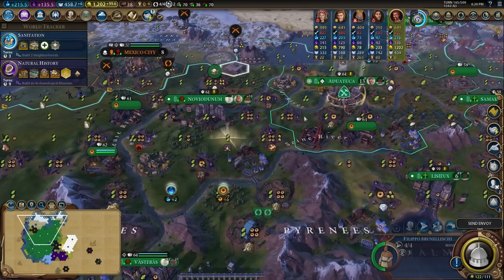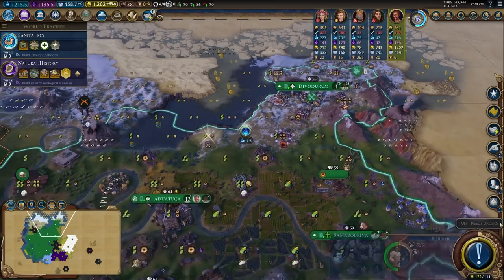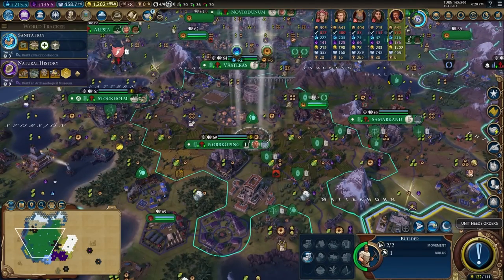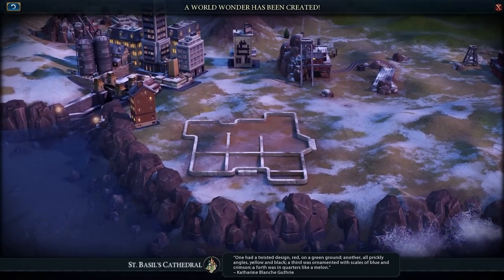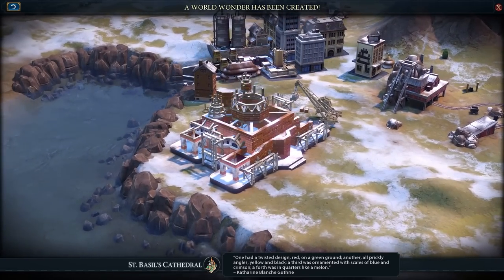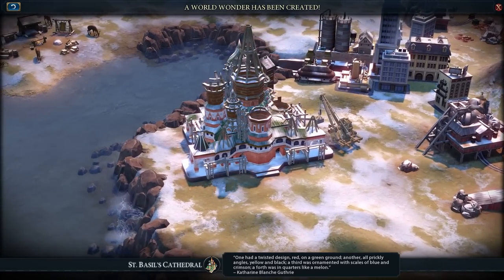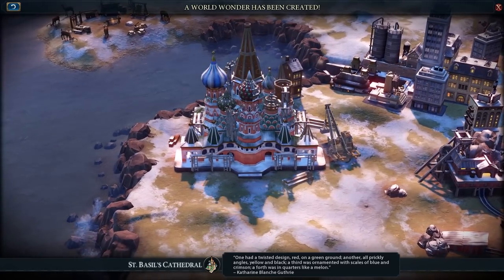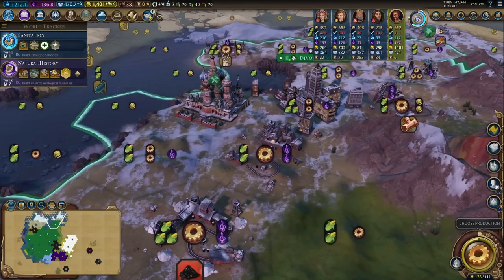I got a great engineer, Filippo Brunelleschi, who provides production towards wonders. I recruited him and sent him to help finish St. Basil's Cathedral up in my tundra city. With that great engineer I was able to finish the wonder. It's basically Petra for the tundra — I get really insane yields in these tundra tiles: lots of production, some food, some culture. Plenty of good stuff in this tundra city.